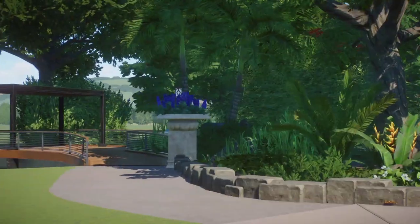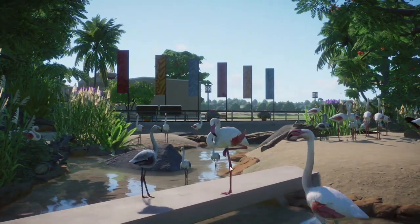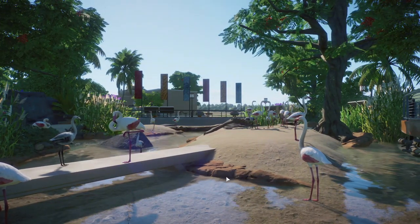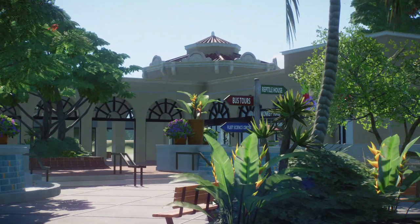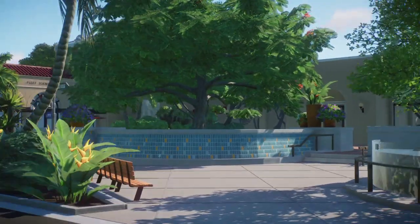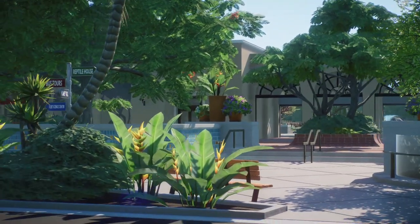So yeah, this is basically it. This was episode two. I feel like we got a lot of stuff done and I feel like I was confused for almost the whole entire episode. I didn't know how to do flamingos, but now I do. I didn't know what I wanted the entrance to look like, but now I do — until probably episode three when I change everything again. Next up, I'm going to work on the bus tours and then the reptile house, or just both of them at the same time. I really hope that you guys enjoyed this episode. Thank you so much for sticking around. If you haven't already, go ahead and subscribe.